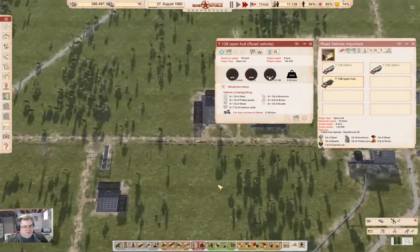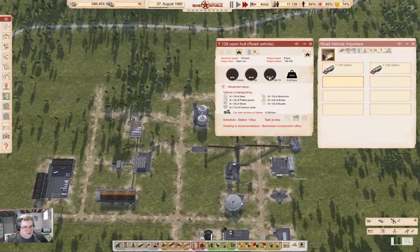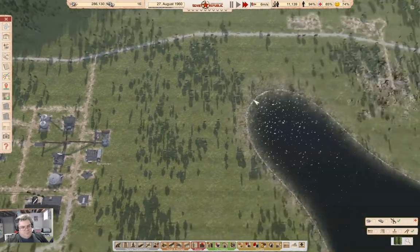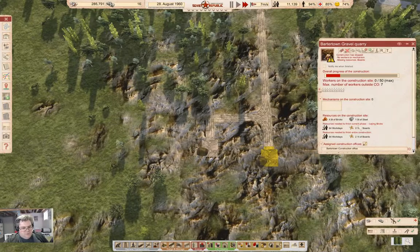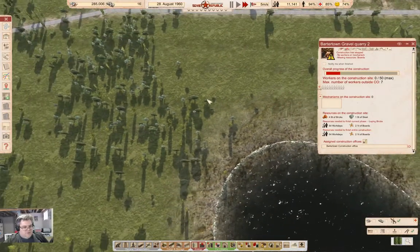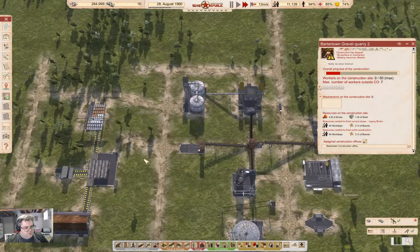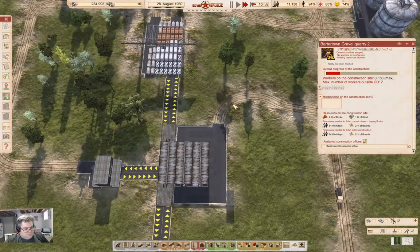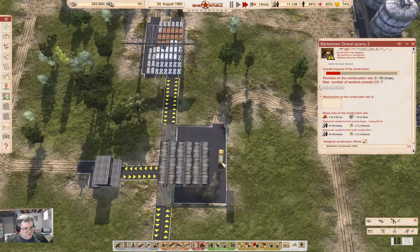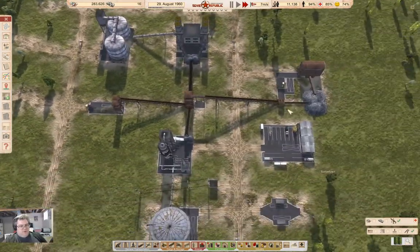We'll take this vehicle and re-home it here. Another open hull would definitely be useful. Now here we've got we're waiting for boards, and here we've got our steel now. Do we have boards coming or do we just not have boards? You have boards on you — yeah, it's going up there.